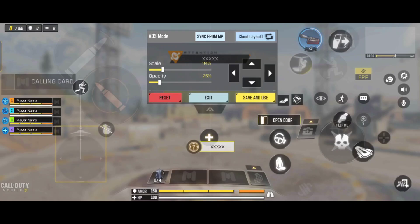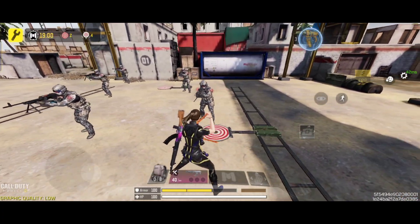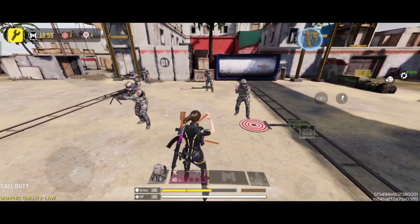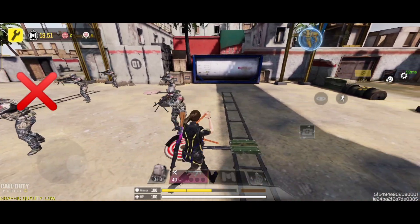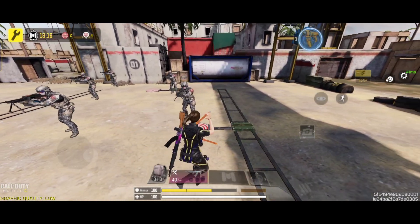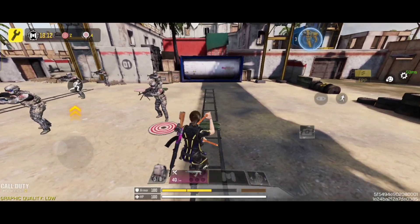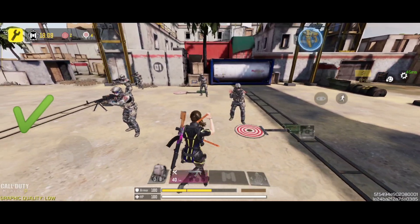Tip number three: joystick setting. This is an important setting in multiplayer and battle royale. Always set the joystick to small. If you use a big joystick it takes time to move left to right, and in sprint it will definitely affect your gameplay. If you use a small joystick, it helps you make fast left-right movements and also helps in other movements, improving your overall gameplay.